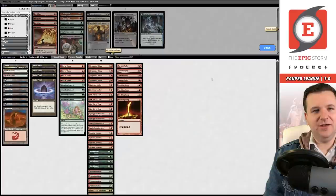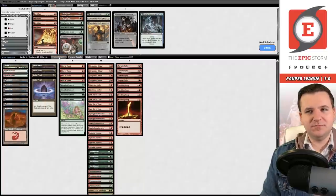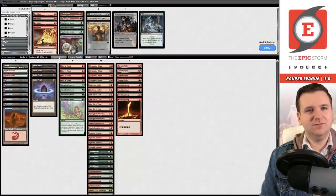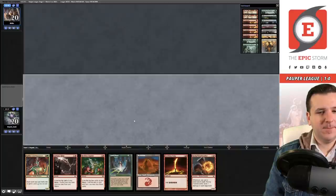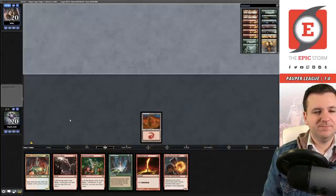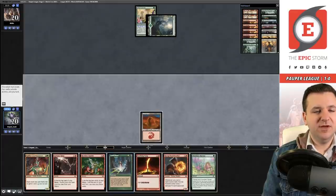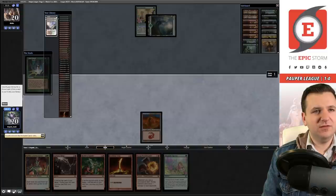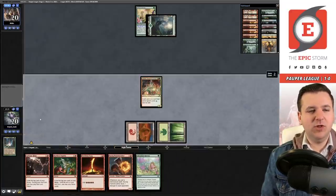Game two, we're on the play. Turn one mountain, pass. Turn two we land grant for a green source and play the goblin. They have Utopia Sprawl. One thing I considered was going up to two copies of Forest and only one Highland Mountain, because there are a lot of games where you want multiple untapped green sources. The problem is it increases your mulligan rates because some hands that open on just Forest aren't keepable, whereas a dual land hand is a keep.